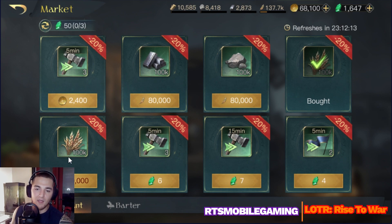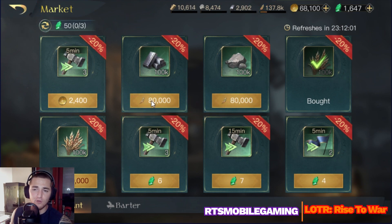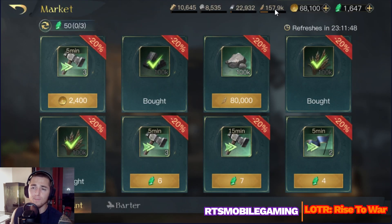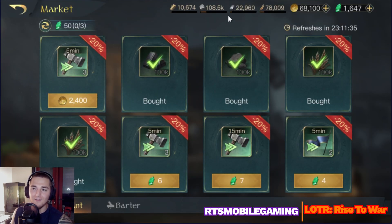And I'm going to use my food to repurchase the stone for a total of 80,000 bonus resources from this market swap. Here we go — buying the iron ore first. Boom, purchase. I just gained 20,000 of this. Now I'm going to buy my food back and get another 20,000 resources into my account. Boom. You can see my iron went up and now I have 40,000 more food. Now we're going to repurchase the stone.